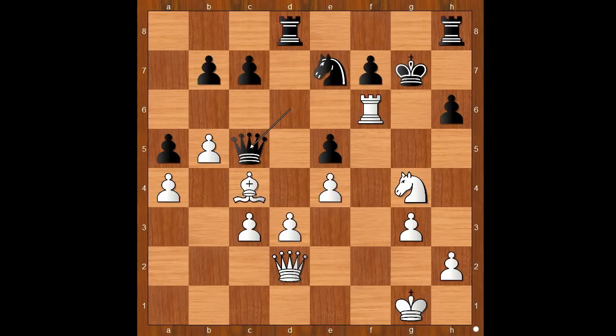Queen to c5 check — a very important moment. Would you move the king or block the check? Henry Bird blocked the check with knight to e3. If king goes to g2, then queen takes on c4 would be very painful for white. Knight to e3 blocking and also defending the bishop.